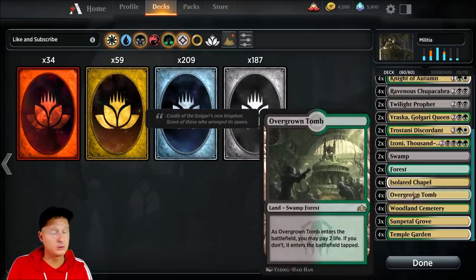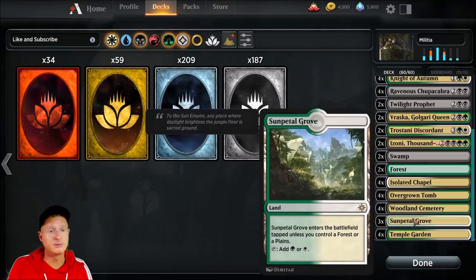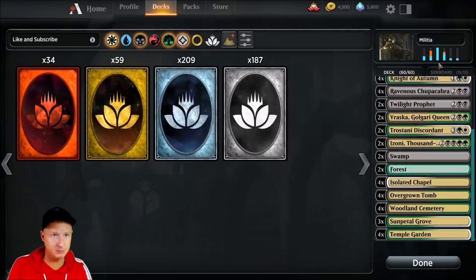The mana base: two Swamps, two Forests, four Isolated Chapels, four Overgrown Tombs, four Woodland Cemeteries, three Sunpetal Groves, four Temple Gardens.